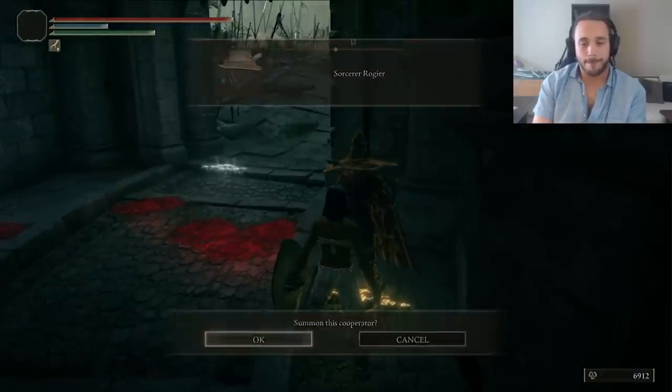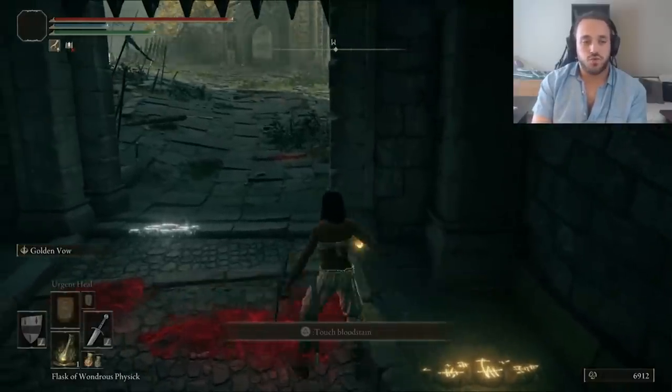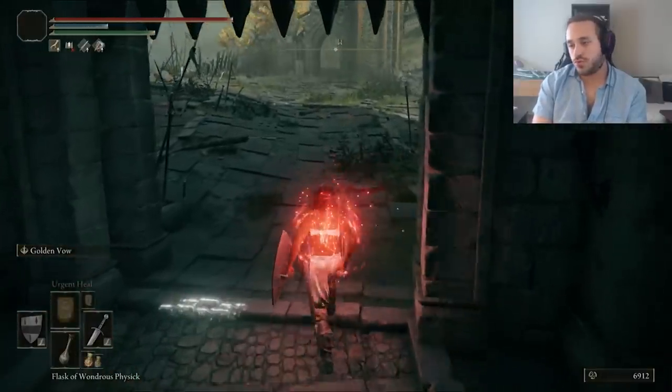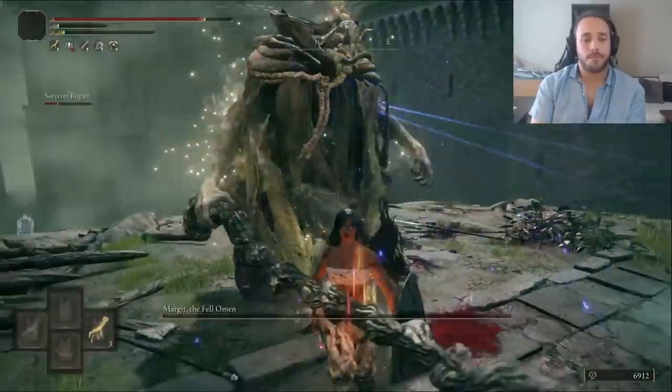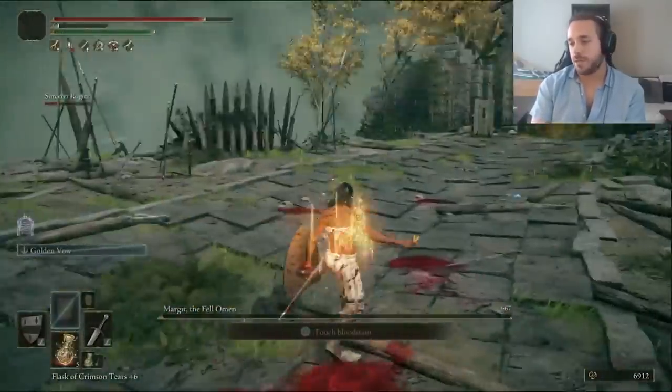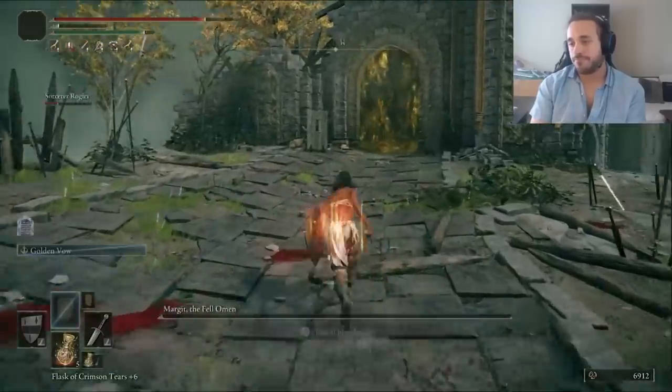I brought in some extra help for Margit — I guess we'll call Roger Steve Trevor. It makes sense because he's going to die real soon. Margit is no issue: slash him up, get a guard counter or two, easy peasy. If you're struggling with him at home, just go get upgrade materials and you'll come back later like a steamroller.